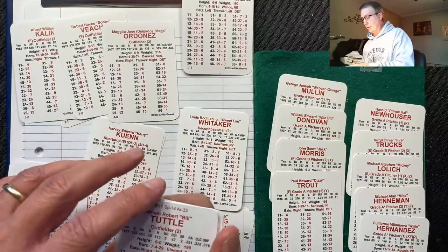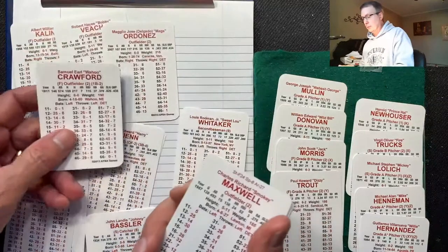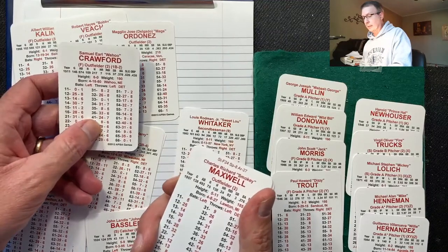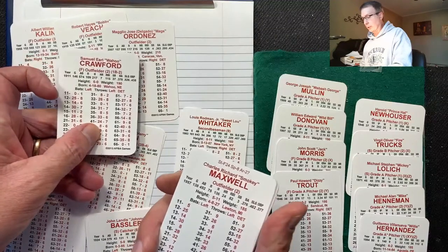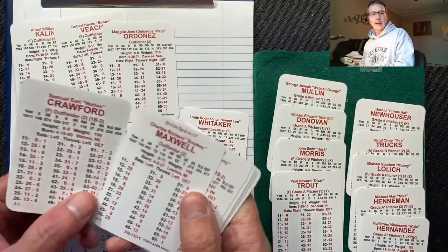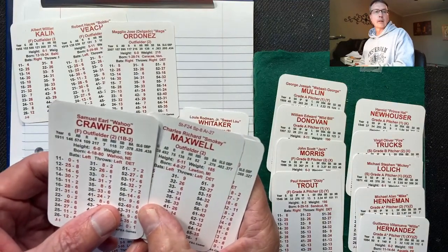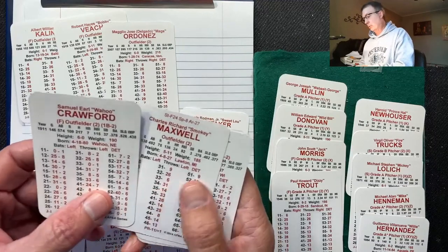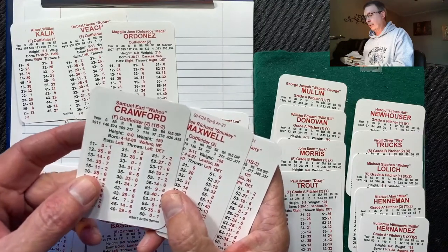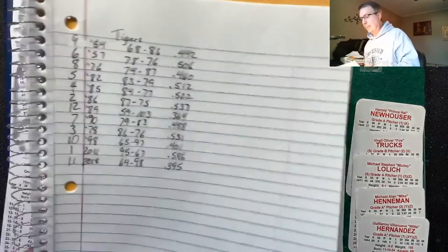Looking at it, we're going to swap out Bill Tuttle for one of these two outfielders. Sam Crawford had 37 stolen bases — I like that. Maglio Ordonez had 28 home runs. The '57 squad has a little bit of power already — Kaline had 23, Maxwell had 24. Let's go with Crawford. Sam Crawford is going to come in and Bill Tuttle will be out.